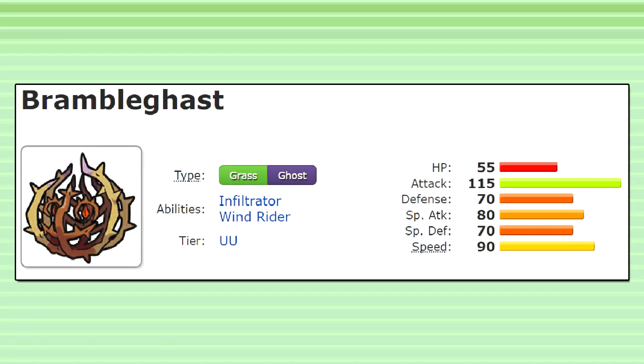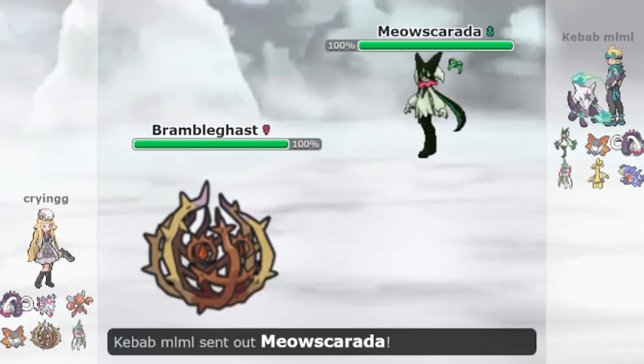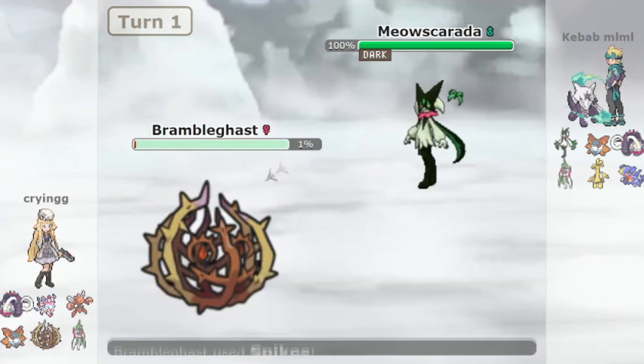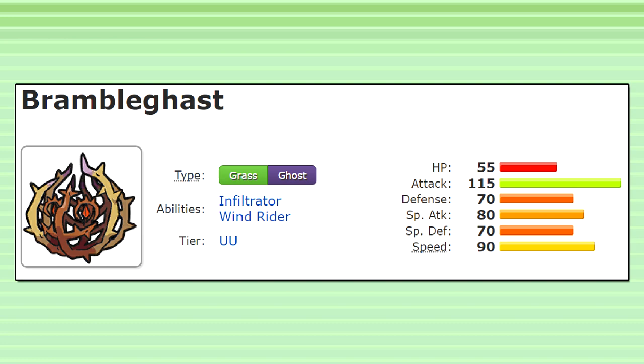Bramblegast is a new Pokemon released in Gen 9 that I never thought much of. It's got pretty average stats and is generally outclassed by superior choices in Gen 9 OU. But ever since I saw this Pokemon used in a Smogon Premier League game by the player Crying, I wondered if it had any purpose. If a Pokemon is brought to SPL, it must do something. After thinking about it, I realized that Bramblegast could act as a pretty nice spike-setting lead.